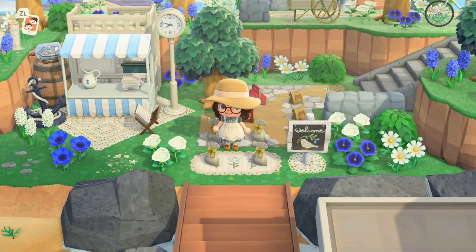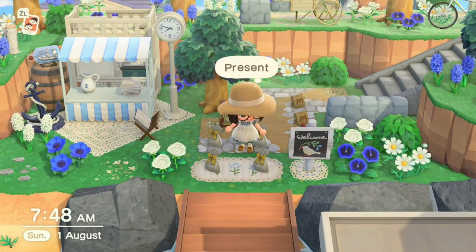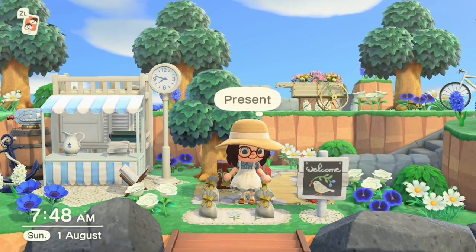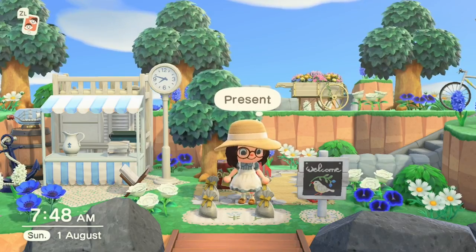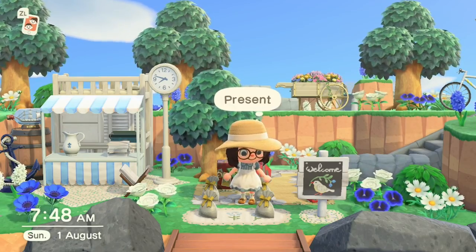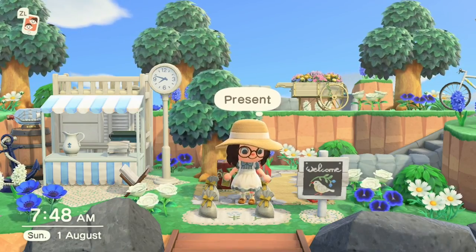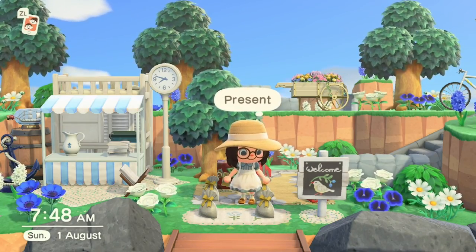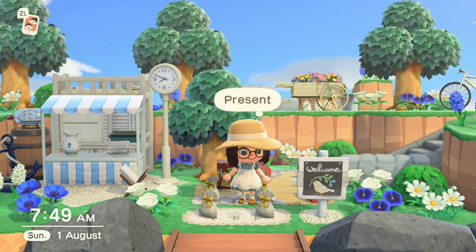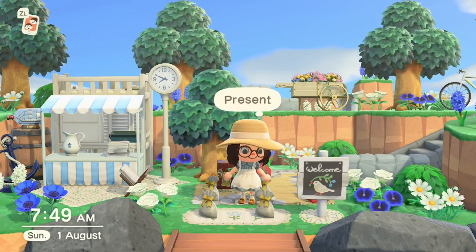This is my entrance. If you visit the dream address, there are some items dropped on the floor — clothing items, a balloon, some tools. I popped a wide brim straw hat in one of the presents so you can tour the island looking like me. My inspiration for the entrance was a tourist information spot, so I've put down a stall with leaflet-type things around it.